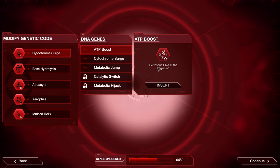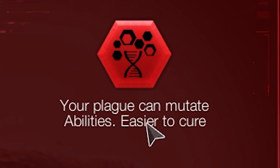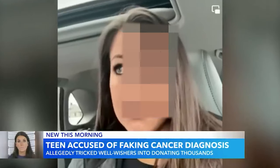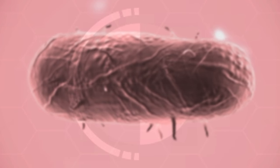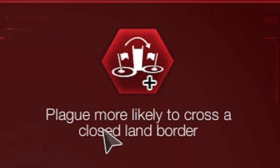I think it's always good to have more DNA than you need, so that you can share it with others. We'll get the base hydrolysis, which allows our plague to mutate abilities at the cost of being easier to cure. Normally it can only mutate symptoms, similar to what a TikTok influencer does. However, unlike a TikTok influencer, people will still remember the plague after five minutes, and we want it to go undetected.